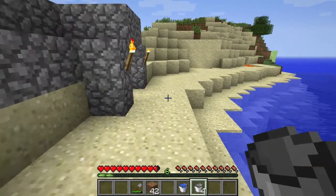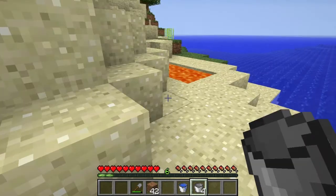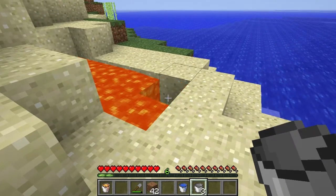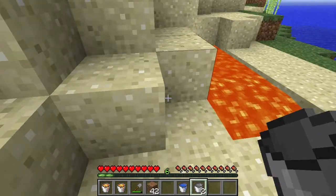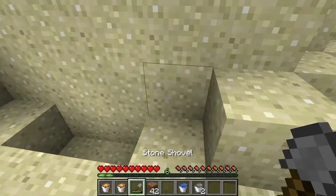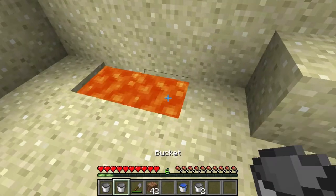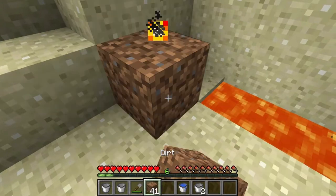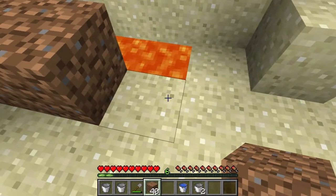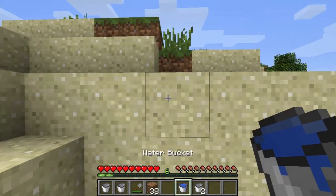I might fancy it up later. It's going to go right here against this wall. So first things first — we've got two buckets of lava from the end for our base. We're going to want them there and there. And then we want to cut off the water so that it only falls in there, and then we'll plop it right there.